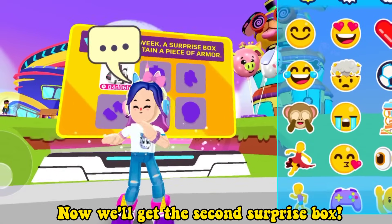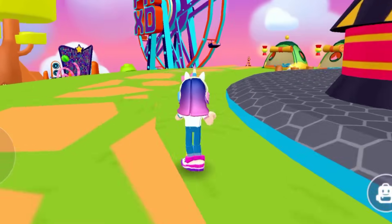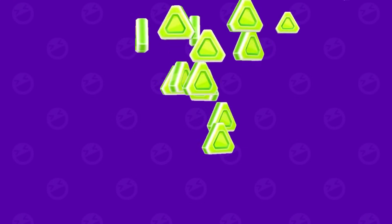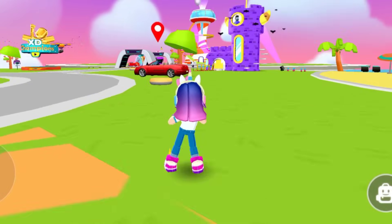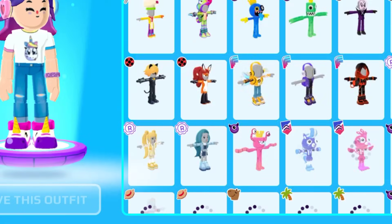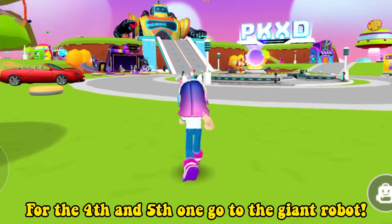Now we'll get the second surprise box — follow me. Got it! Let's collect the third one — there are a total of five boxes. For this one, you need to become a baby. For the fourth and fifth ones, go to the giant robot.